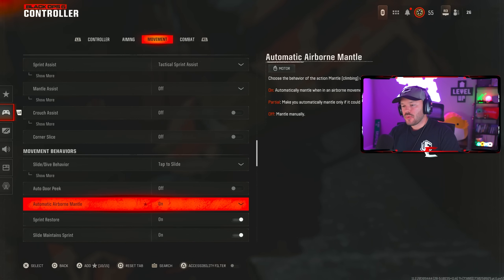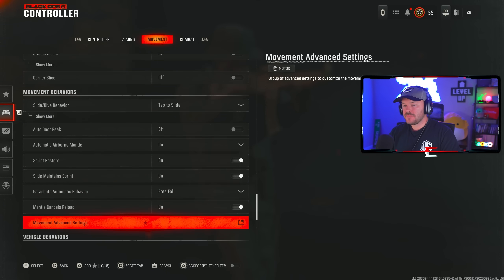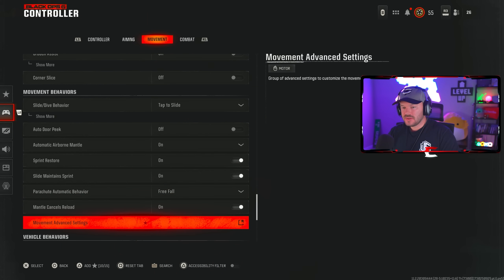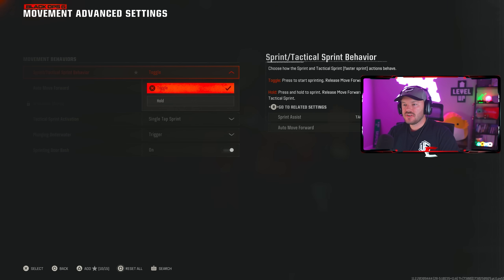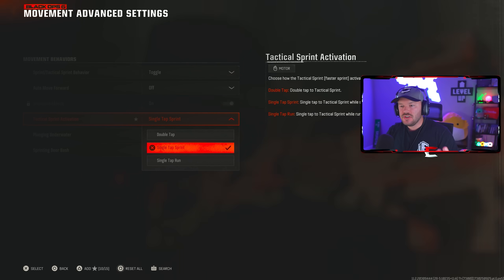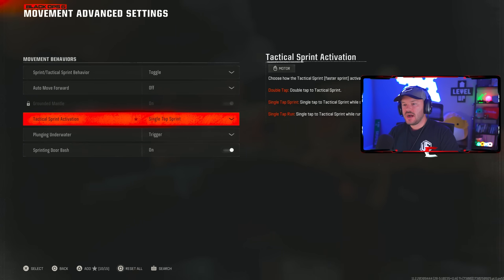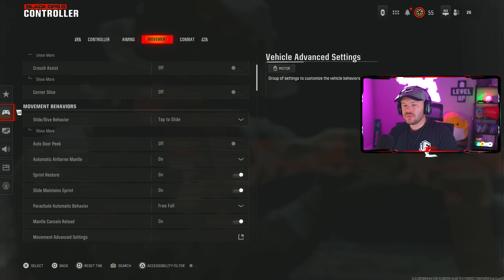Auto door peek is off. Automatic airborne mantle is on. Sprint restore — keep that on. Slide maintain sprint — keep that on. Parachute automatic behavior should be free fall. Mantle cancels reload should be on. In the movement advanced settings, sprint/tactical sprint behavior should be on toggle. Auto move forward off. Tactical sprint activation should be single tap sprint — you don't want to have to click multiple times. Sprinting door bash — keep that on.